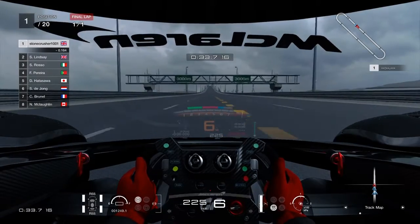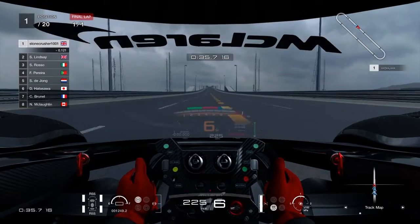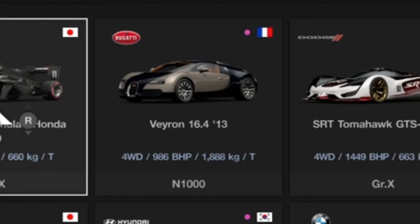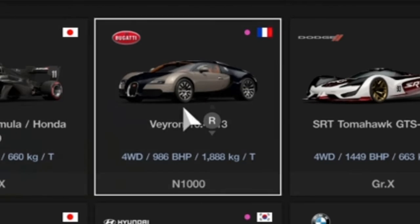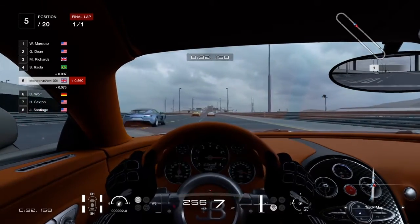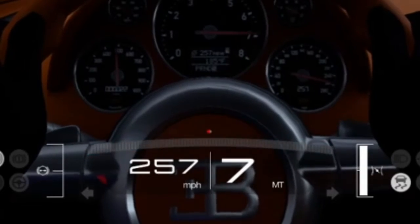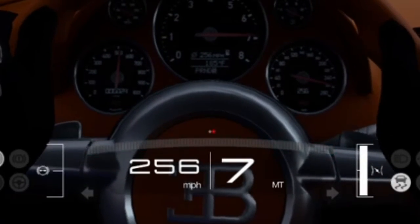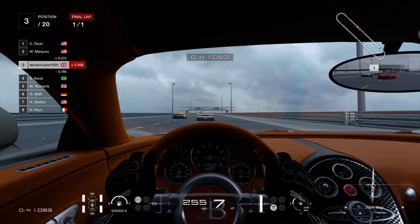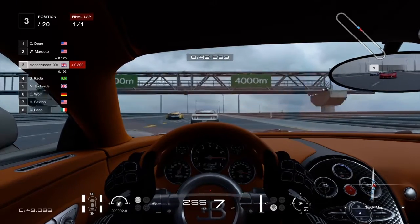So 25 miles an hour faster than the F1 car. Next we are going to be trying the Bugatti Veyron. As we can see, the Bugatti Veyron has a top speed of about 255 miles an hour.